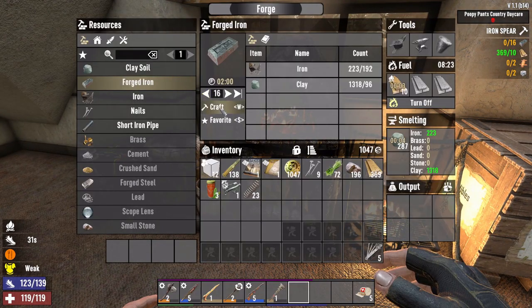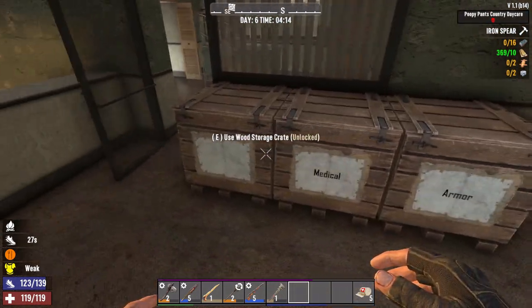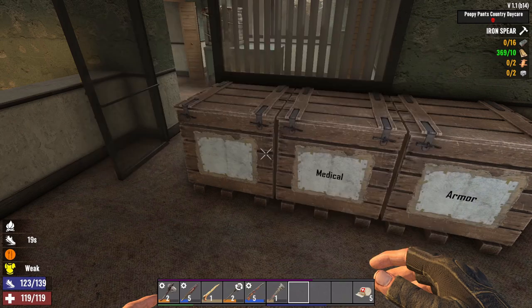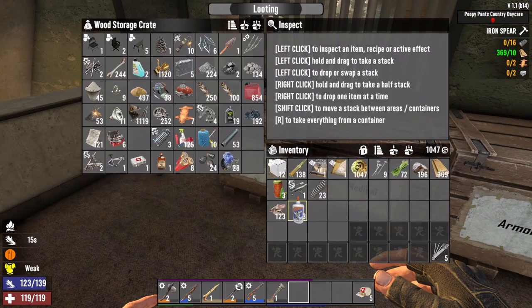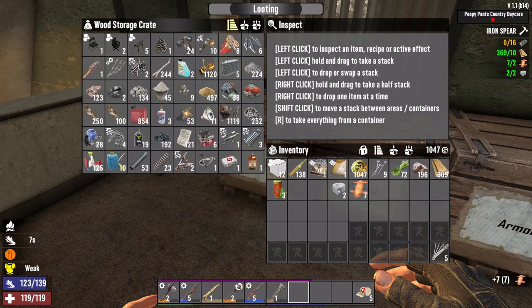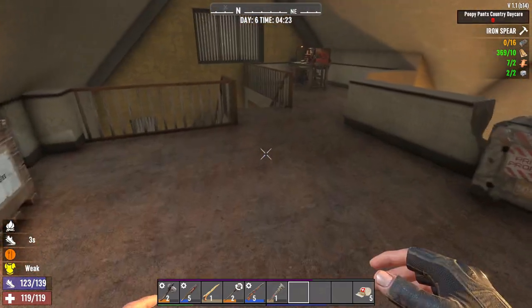We're not going to make a level one iron spear - let's upgrade our spears. We need cloth and glue, or two more duct tape. Put those away, and then we need leather with the spring and the rifle parts.